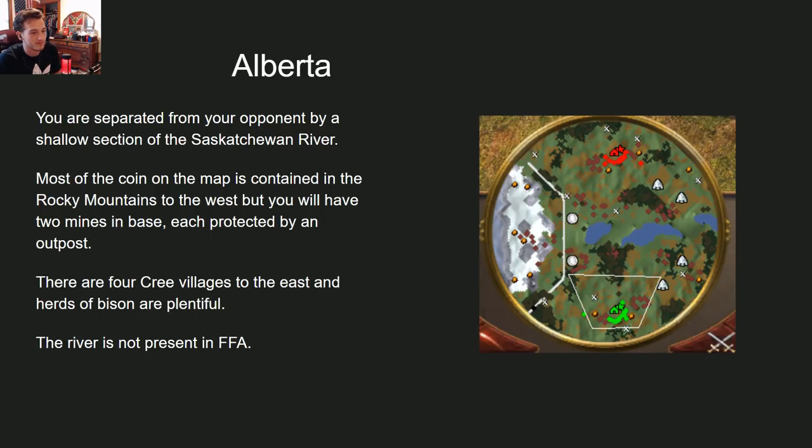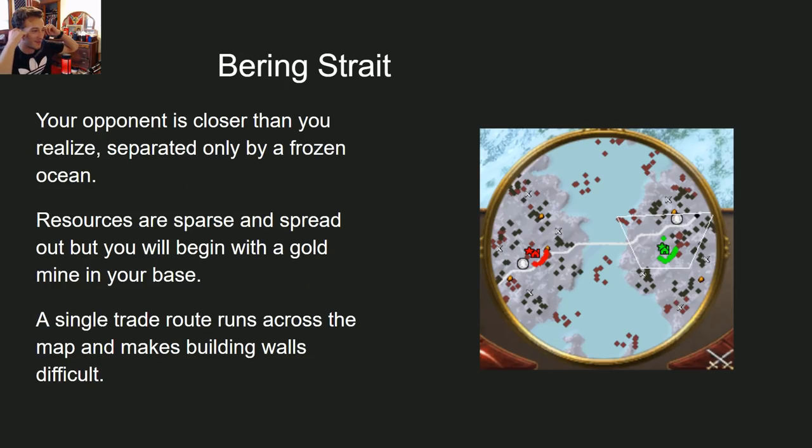What makes Alberta unique is that you start with two outposts in your base, so you have that defense nice and early. As you start to run out of resources, you have to push out. If you're playing a slower civ like Dutch, you have that defense, but once those two mines are out, it's a long trip to get to other resources. In tested games, once both players run out of mines at roughly the same time, the game just goes wild — it's very fun.